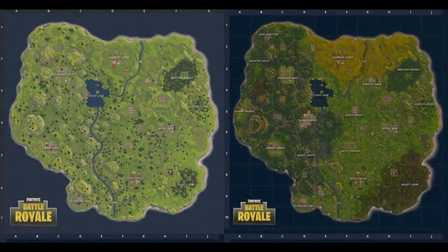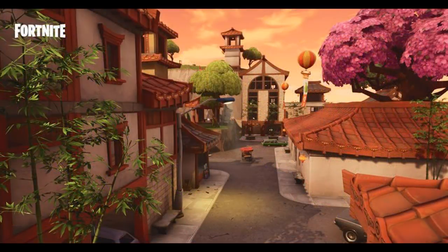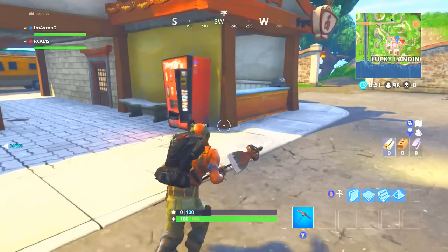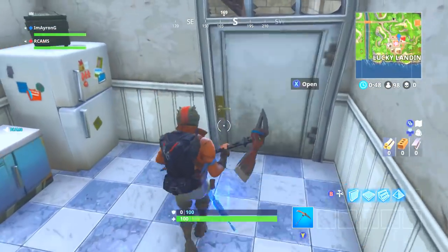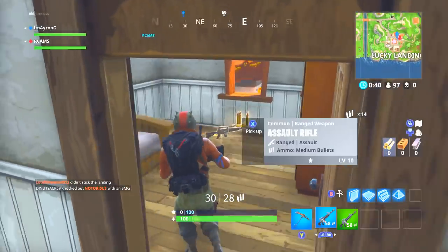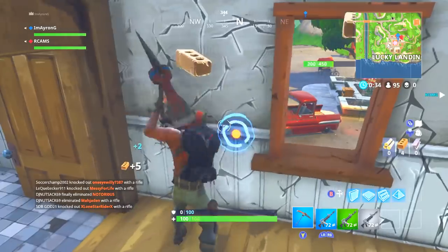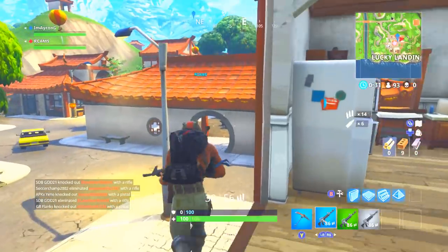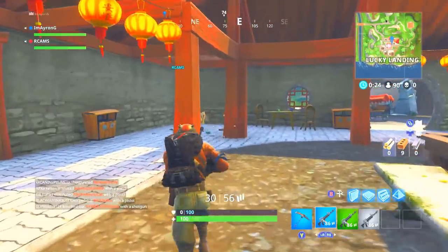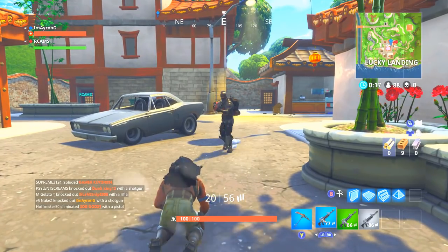Last but not least, number twenty-one — for all the new people joining every day. In the past six months since release, Fortnite has grown massively, going from six or seven points of interest to now 12 or more. With the Chinese New Year update they added Lucky Landing, which is extremely well-stocked but nobody ever goes there. There are tons of guns and chests — I just picked up three M16s instantly. Go to Lucky Landing, you won't regret it.